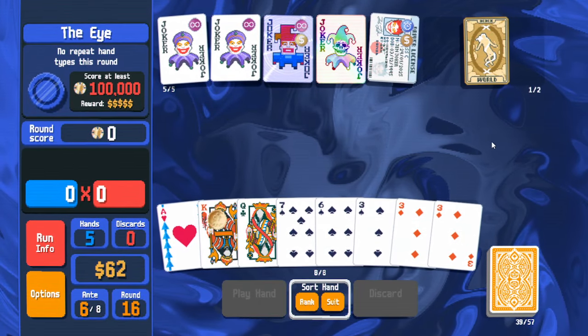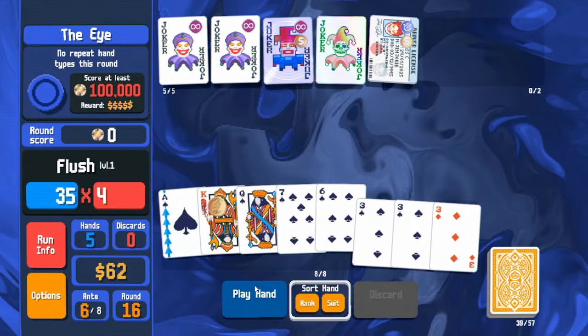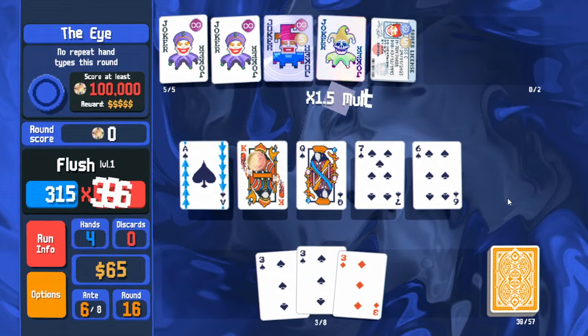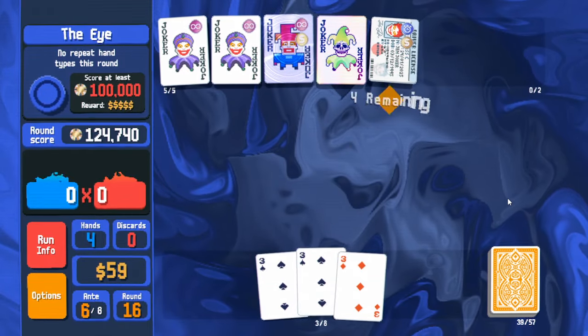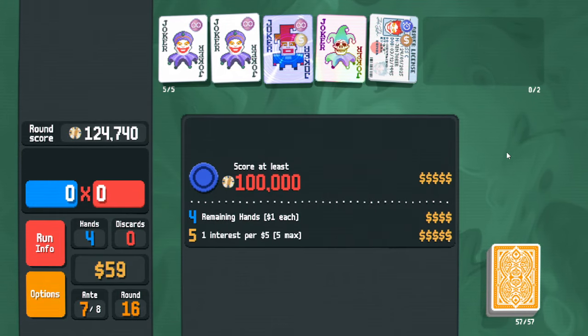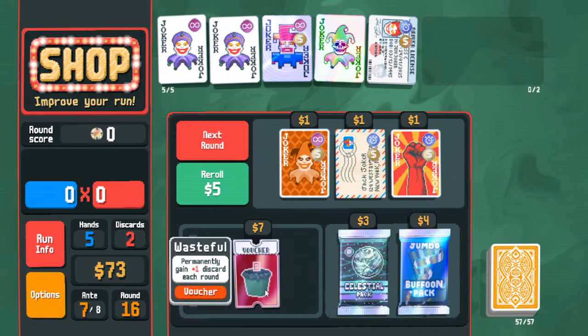If I get purple seals after this it's gonna be embarrassing. We waste this on purpose because we want to have tarot cards in inventory. Convert and play a flush which will allow the king to work. I probably should have moved these cards over because I could have gotten some gold seal cards — oh well, we don't likely lose anyway.